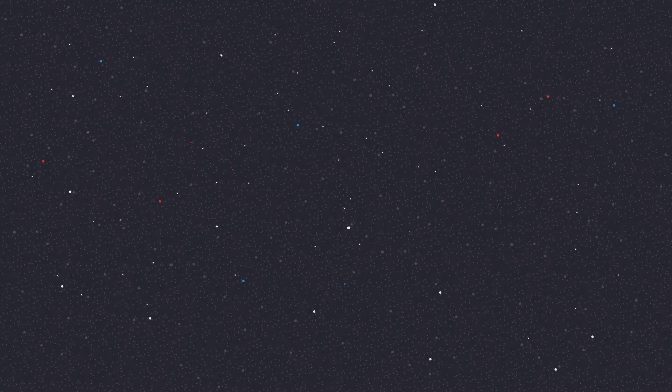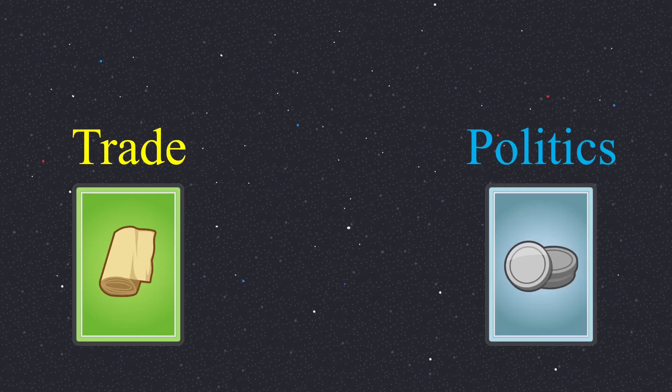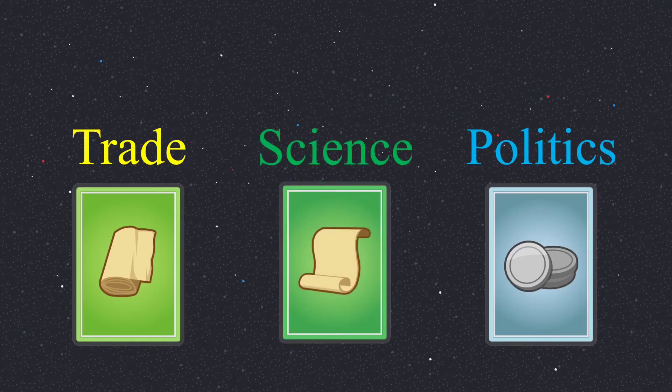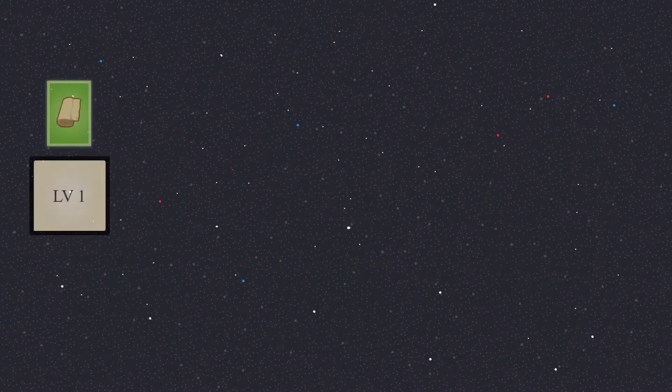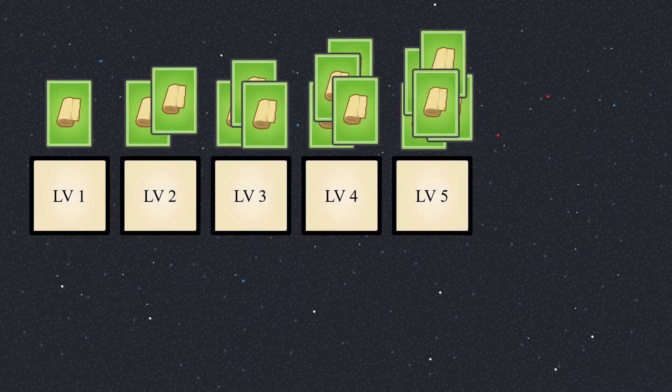With cloth, you unlock the yellow improvements, which are also called trade. Coin belongs to Politics and the blue color, and paper and green are for science improvements. All three improvements basically work the same. The first level always costs one commodity, the second level two, and so on. With reaching the third level, you get a bonus which you can use the rest of the game, which I will explain a little bit later.